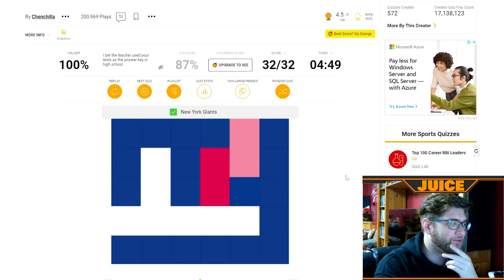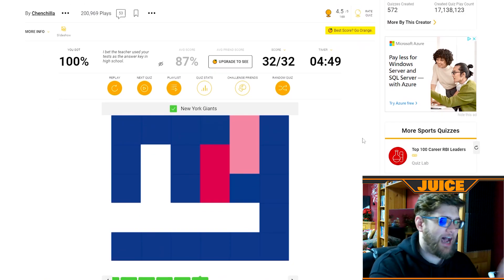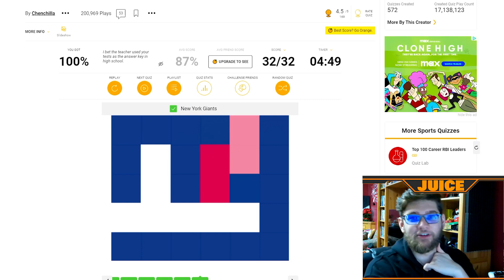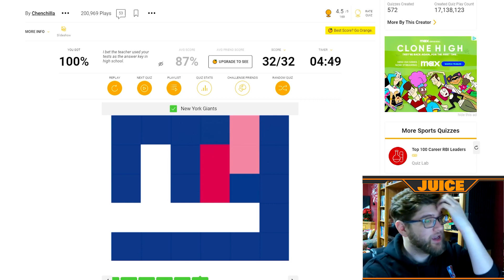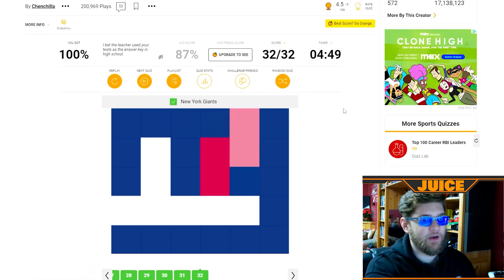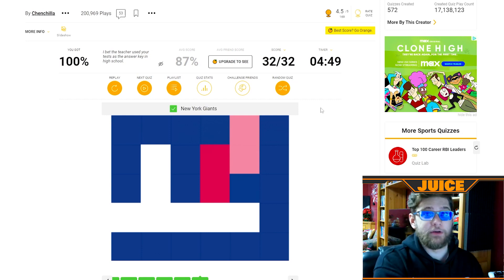Time — 4:49! We beat it by five seconds! Perfect score as you would expect — all 32 NFL teams pixelated, I got them. A little close for comfort there, five seconds to spare. If I could have spelled a little bit quicker we would have done it in five minutes. But since this video is still very short, I'll go find another one.